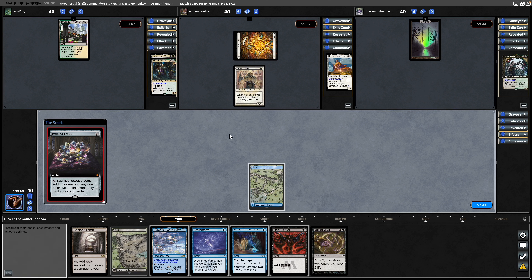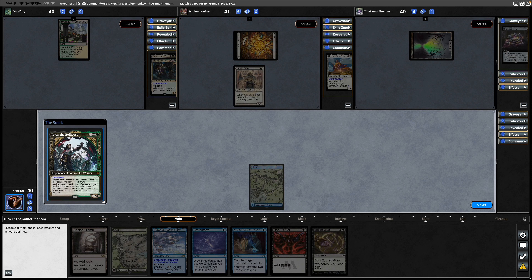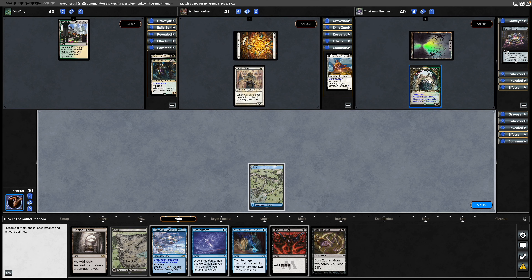In 1v1 I played Jeweled Lotus without much care at all, but in multiplayer it seems like too much of a mana swing to me. If this thing goes down you're effectively down three mana from the Jeweled Lotus in a weird way, but you're also two mana further away from casting your commander again. Anyway, we might as well go for the Brainstorm and see if we can fix our draws, getting to a Sol Ring of our own.